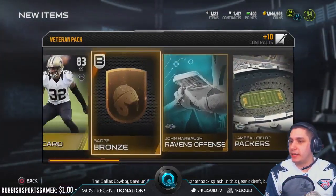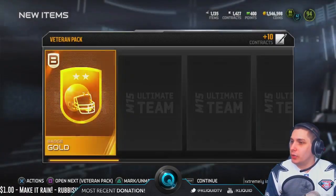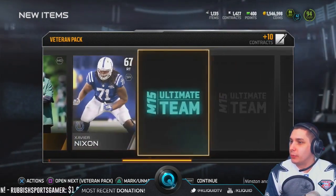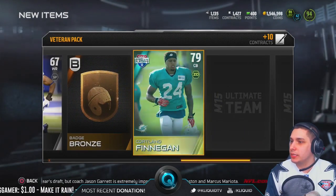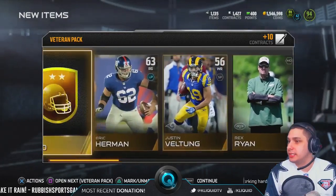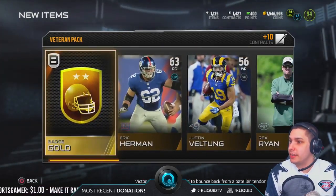Next veteran pack — gold, a gold badge to start things off, that's what I'm talking about. Kyle Rudolph, bronze badge, Cortland Finnegan gold — not much out of this one. The gold badge is decent though. I got all these from doing solo challenges so pretty much anything out of here is profit.